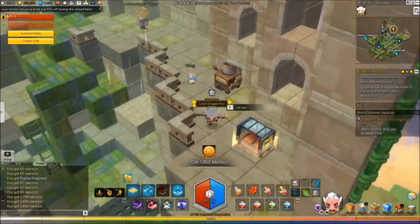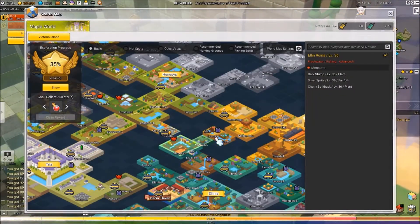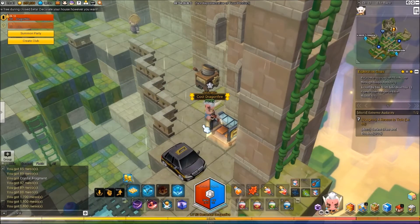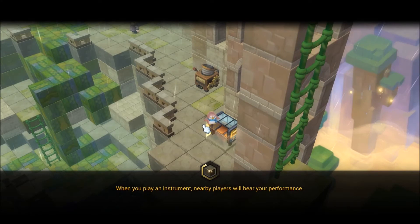We want to walk over here towards the taxi stand. Travel anywhere you want — here we just go to there. And in the loading screen, we will get the mission complete. There it is. And that is it for that area.